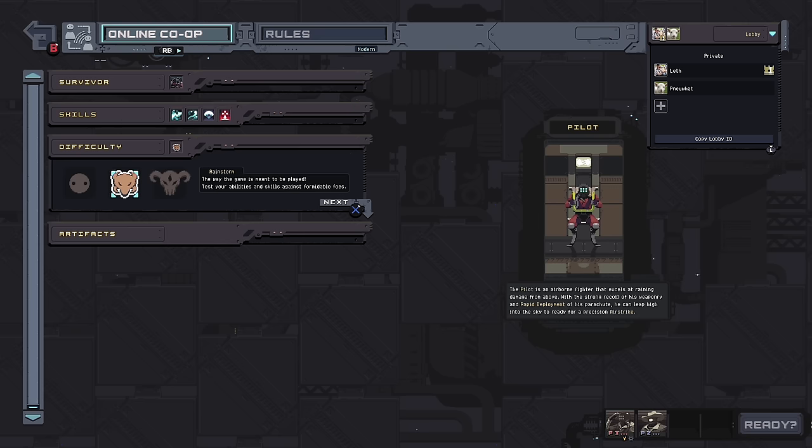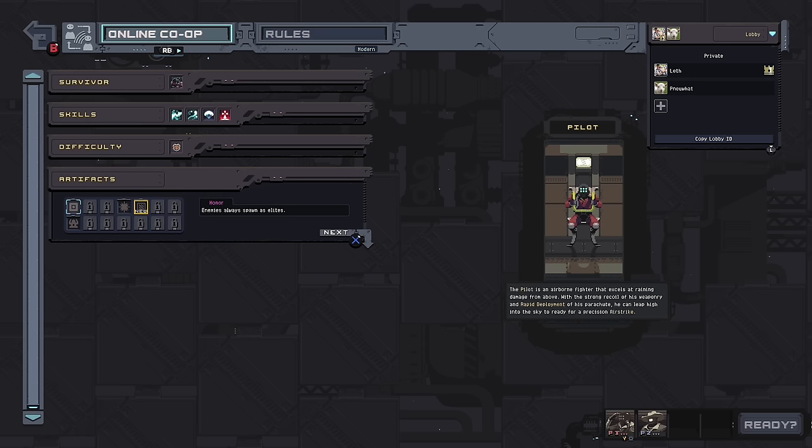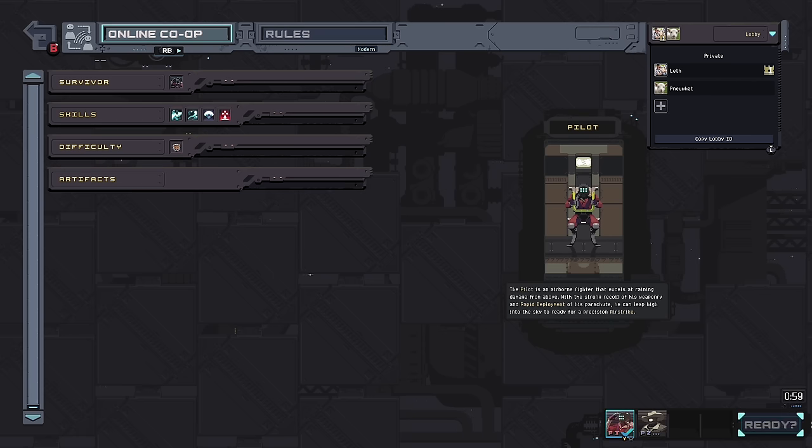Do you want to do a Rainstorm for the first run, or are you feeling Monsoon? Let's just do Rainstorm — I am not feeling Monsoon. Let's do normal. I'm ready. Bandit's good.